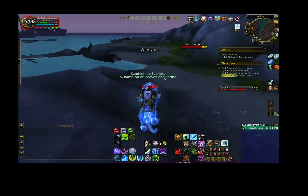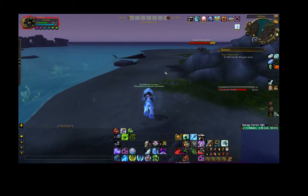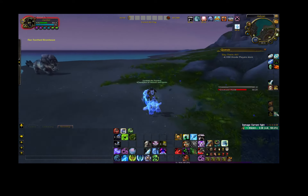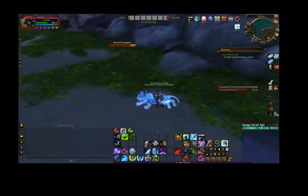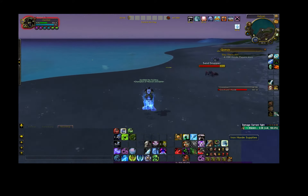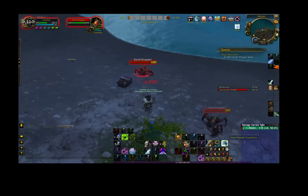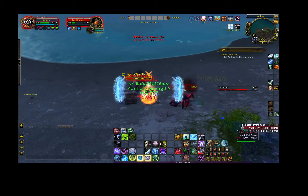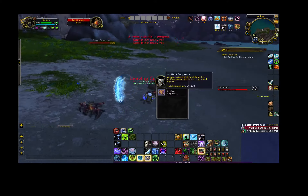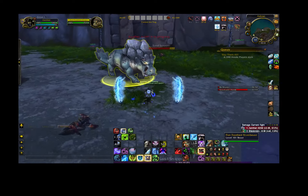We're going to come down here over by the crabs because it's kind of an out-of-the-way spot. There is an object you can find down here that has a chance to contain quite a few artifact fragments if you manage to loot it — and it looks like it's up. This word supplies box just gave us 71 fragments.